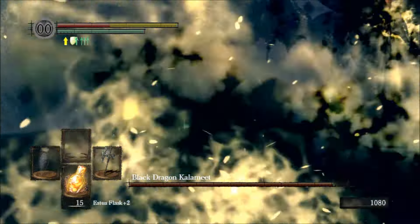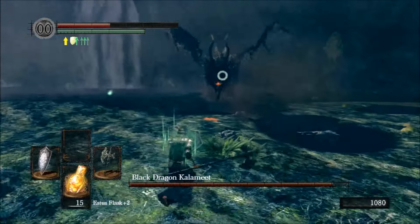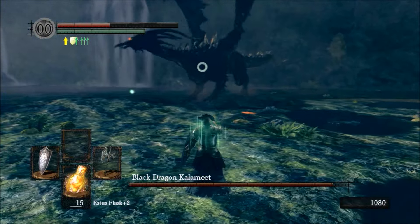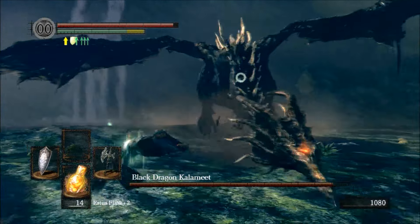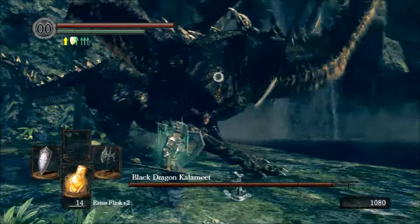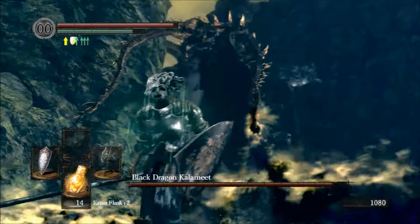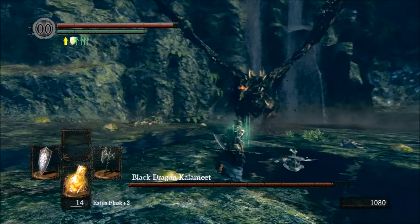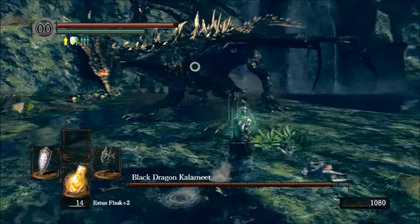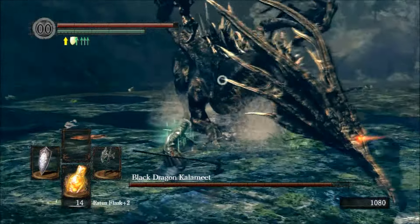Kalameet will give you a couple of additional opportunities to cut his tail. He has two sit-up attacks. The first sit-up attack has him spew dark magic at you — if you're able to evade, break lock-on, and run around him, you should be able to get at his tail. The other attack that gives you a bit more time is when he stands up and tries to put his calamity curse on you.